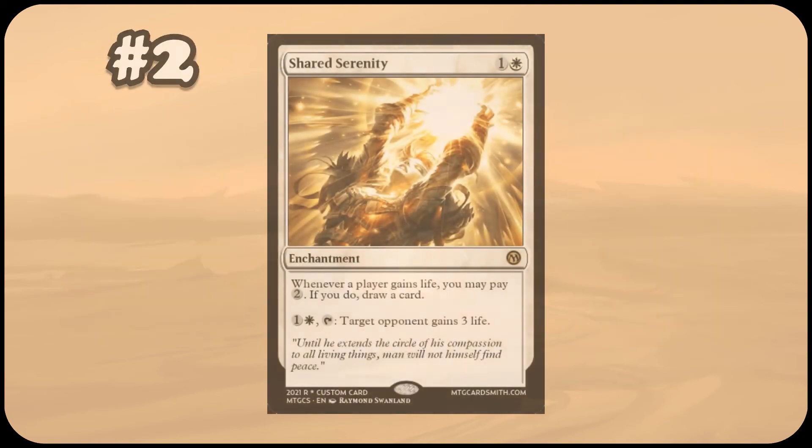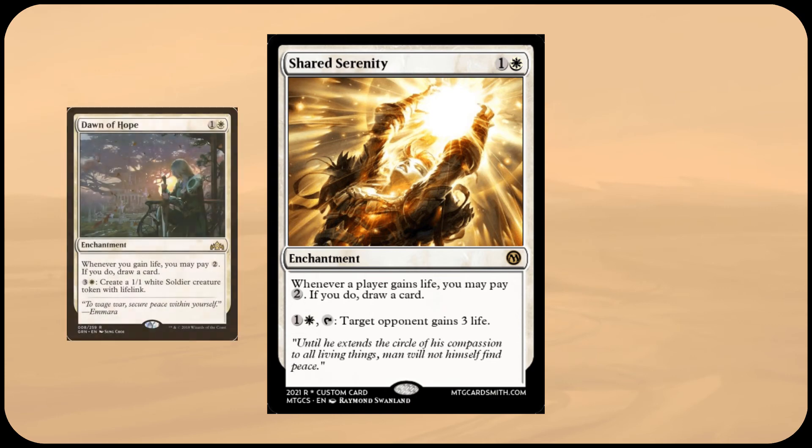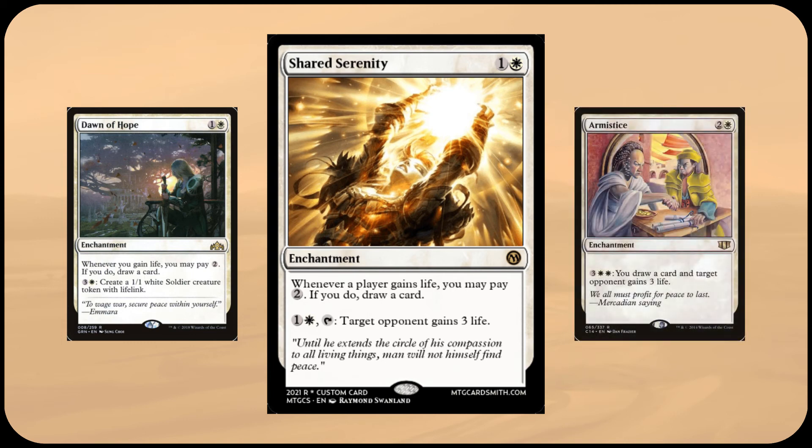Moving on, we have Shared Serenity, a two mana enchantment which lets you draw a card whenever a player gains life if you pay two mana. For one and a white, it can also tap to have target opponent gain three life. Shared Serenity takes its card draw from Dawn of Hope, but broadens it to any player. By tapping and paying four mana total, Shared Serenity is repeatable card draw, with the only downside being that an opponent gains three life — a cost which can be seen on the enchantment Armistice. However, Shared Serenity allows for card draw without having to spend so much mana, and rewards decks with life gain, something white is good at but is rarely desired in a format that has you start with forty life.